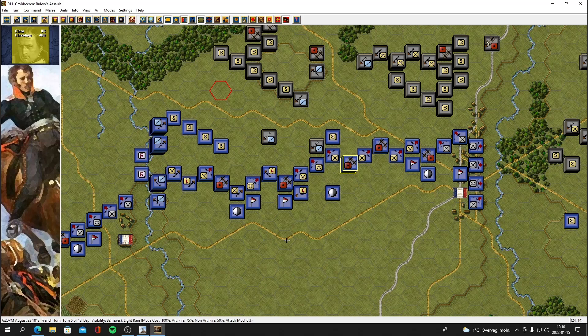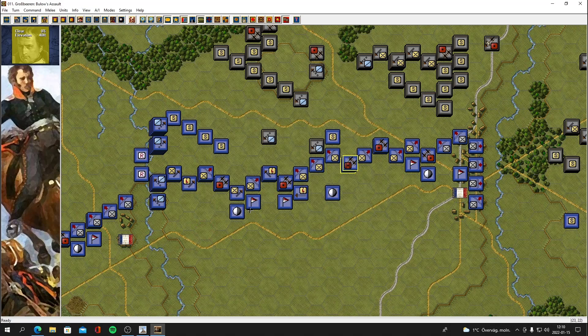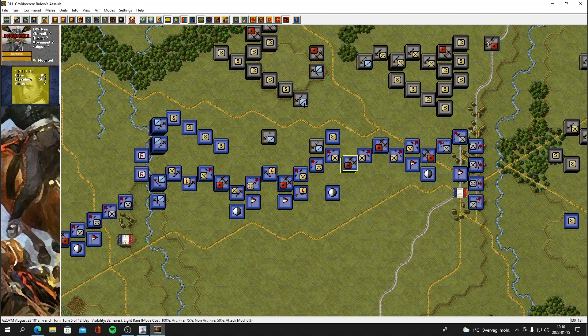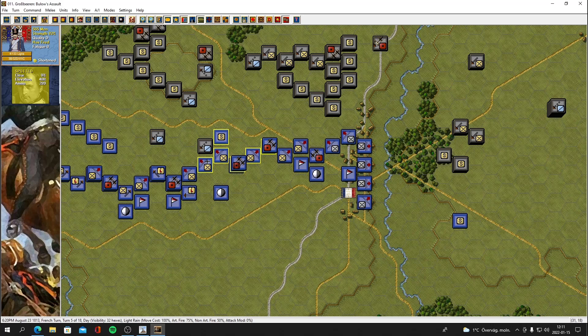Closing in on dusk — let's have a look at parameter data. Dusk is at nine o'clock, so we still have a few hours left of light, which is good. These guys should be pulling away now. Let's just end the turn and see what happens — boom, turn five of 18.